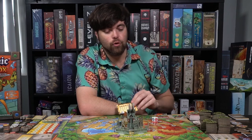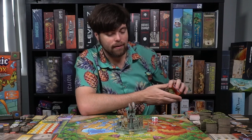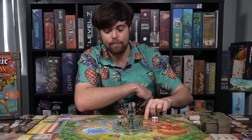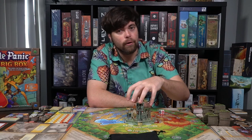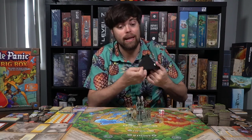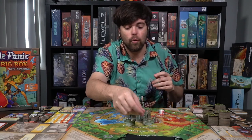Finally, you end your turn. The next player draws back up to their maximum hand size, discards a card and draws a new one, trades cards, plays cards, moves the monsters, and draws two new monsters from the bag. The game continues until one of two things occurs: either all your towers have been defeated and you lose collectively, or you defeat all the monsters in the bag with none left remaining to enter the forest field — and you win.